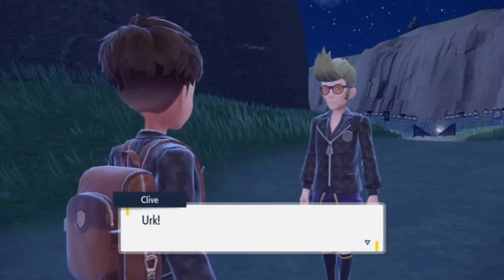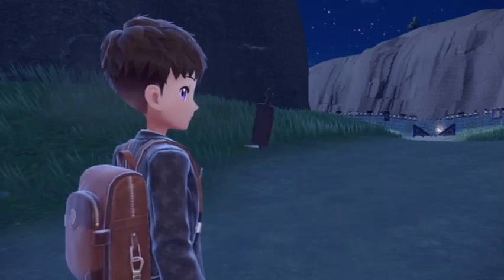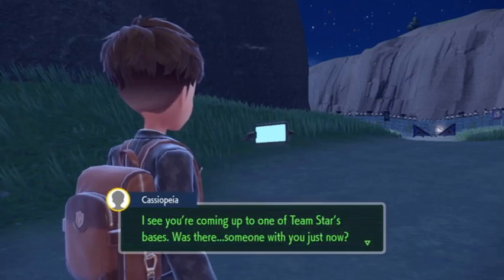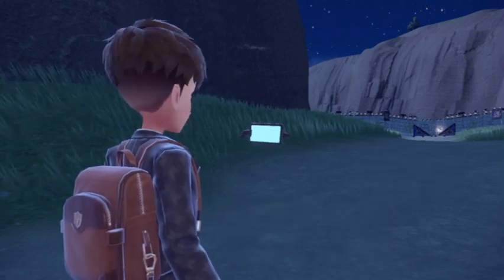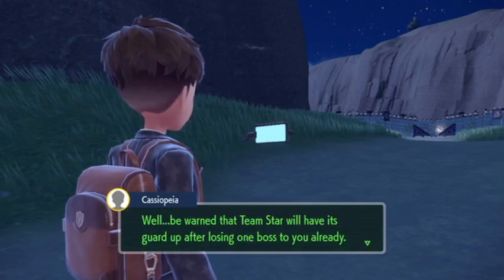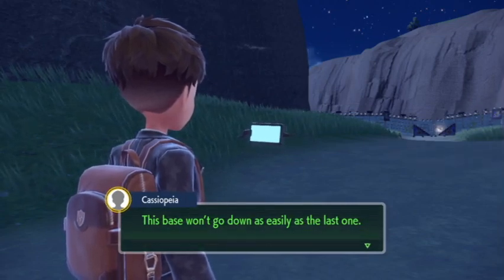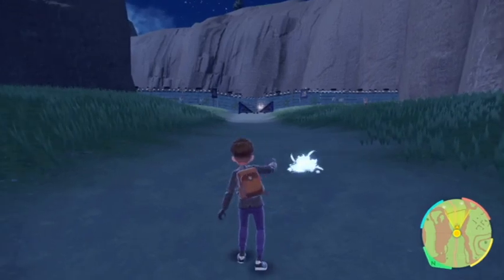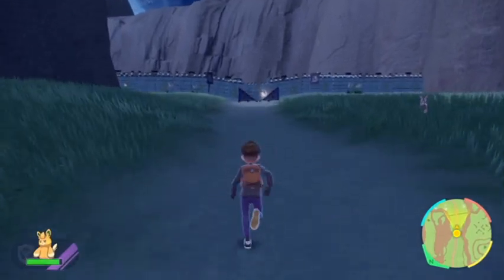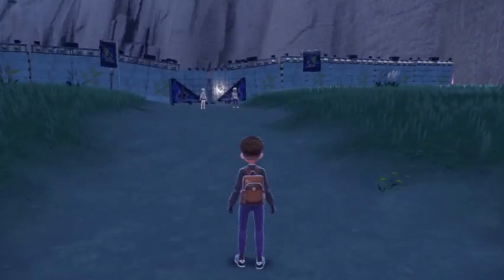'So when I overheard you talking on the phone to Cassiopeia, it couldn't have come at a more crucial time.' Then Cassiopeia checks in: 'I see you're coming up to one of Team Star's bases. Be warned that Team Star will have its guard up after losing one boss to you already - this base won't go down as easily as the last one. Proceed with extreme caution, I'll be in touch.' Alright, let's go!